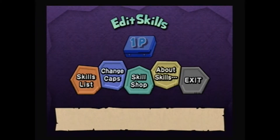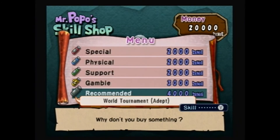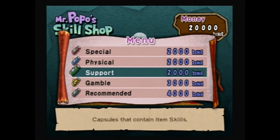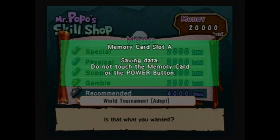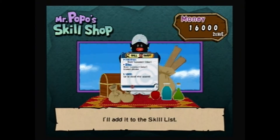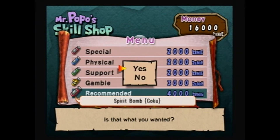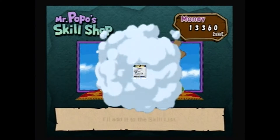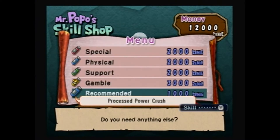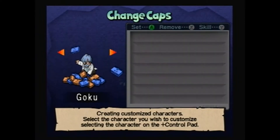Okay, skill shop. Looks like I didn't need that much money - oh well. Now I have more money than I need, that's always good. Ooh, Spirit Bomb - yeah, why not? Here you go Goku, you can have a Spirit Bomb. I don't want anything else. I will, however, go and change some of Vegeta's skills. Where's Vegeta?